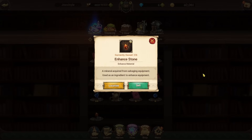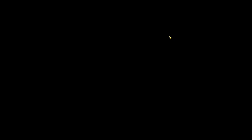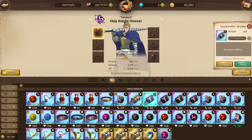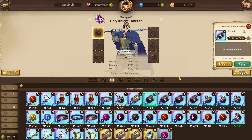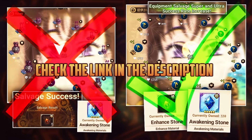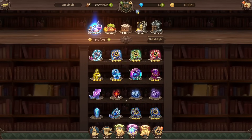Another thing I notice is that your enhanced stones are kind of low. Enhanced stones are mainly gotten by salvaging gear. Whenever you get gear you're not going to use — like crit chance gear, which most people won't use — if you want more enhanced stones and awakening stones back, make sure you plus-one the gear before salvaging it, because you'll actually get more back when you do that. I've made a video dedicated to that topic, linked in the description.